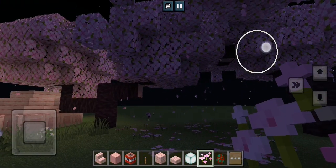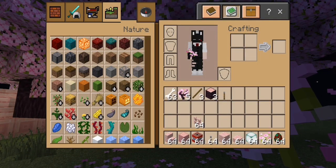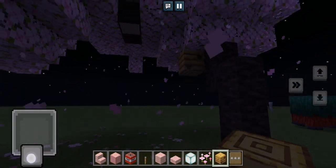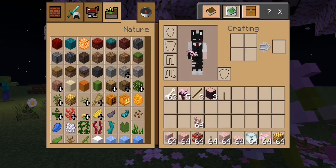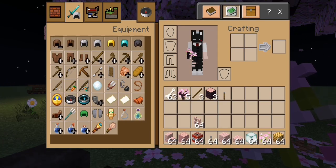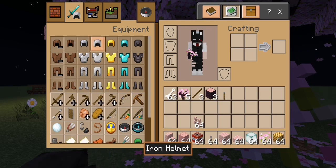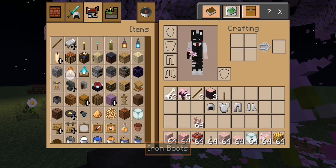This is how the cherry grove biome looks like. If we squeeze things up, we're gonna get a bean nest over here and a bean nest over there. This already looks good. And first for design, we're gonna get full iron armor with armor stands — it will like match, and which trim?